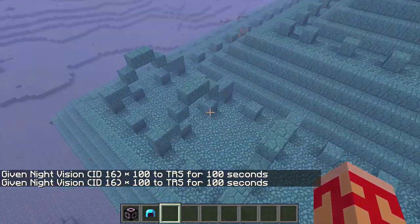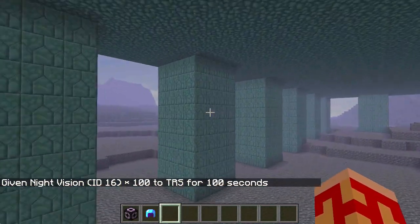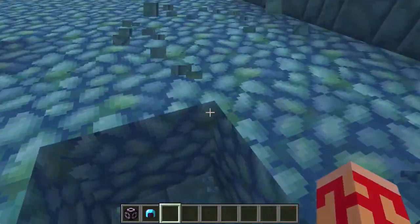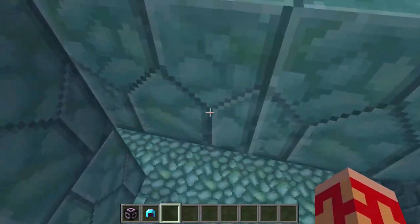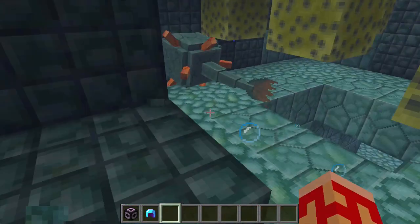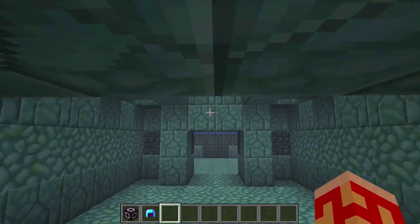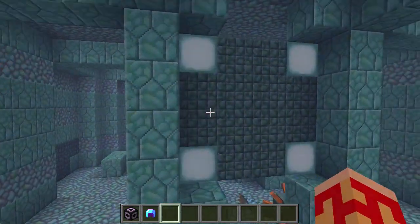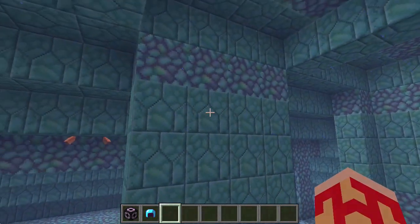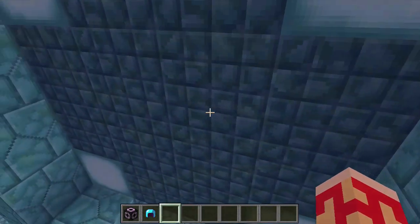Okay guys, so I found one here, and as you may or may not know, in ocean monuments there is some special loot on the inside. And what that is, is in the center room — oh, there's the Elder Guardian. So as you may or may not know, there are also these sponge rooms, and sponges are non-replenishable, meaning you have to find them in the world. You can't craft them or anything like that. So we find the center room — this is the biggest room — and once you defeat the Elder Guardians, you no longer have the mining fatigue so you can actually break blocks, and when you get in here, there's gold blocks.